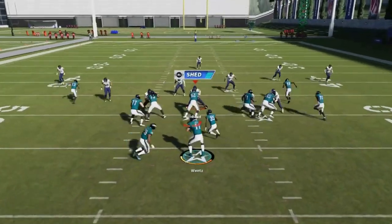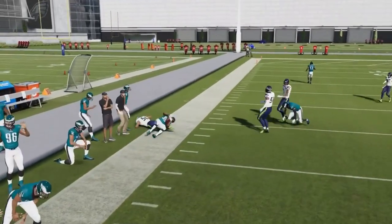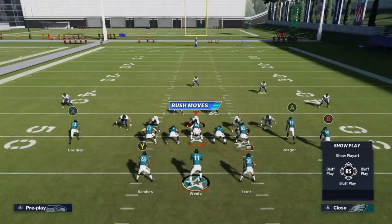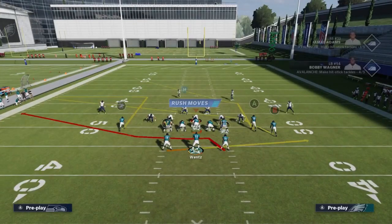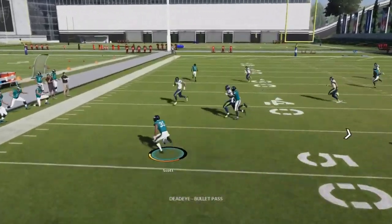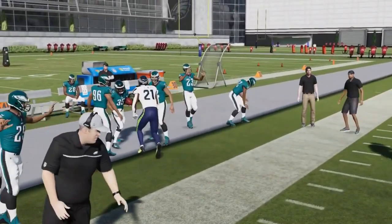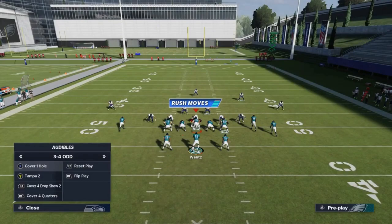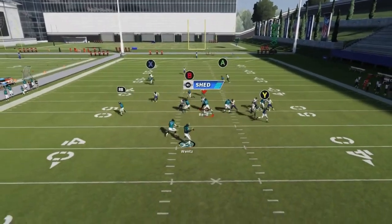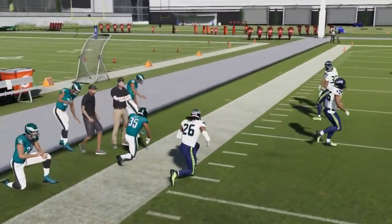Next up we got the PA F Slide. You're playing high-low route concepts off one another — typically best to hit the running back underneath, especially against cover threes, cover fours, and off coverages. Even against Tampa Two he's going to get underneath for good catch and run plays. Against man coverage they'll trail because it kind of crosses them up — this route is good against just about any defense for an easy catch and run.